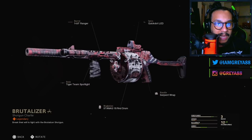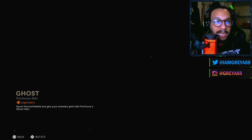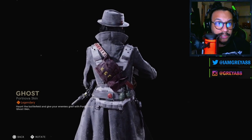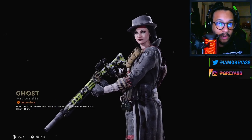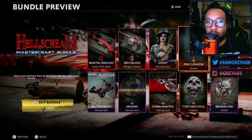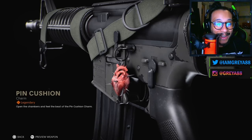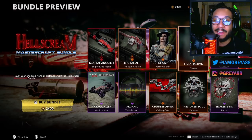Following that, we also get a Ghost Port Nova skin — the name of the skin is called Ghost. That's a pretty decent looking skin, I like the trench coat and everything, this is dope. We also get a weapon charm called Pin Cushion, and the Pin Cushion is actually a beating heart. That is sick — a mastercraft weapon charm right there.